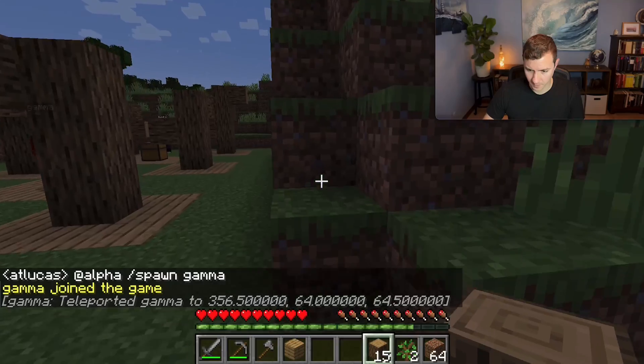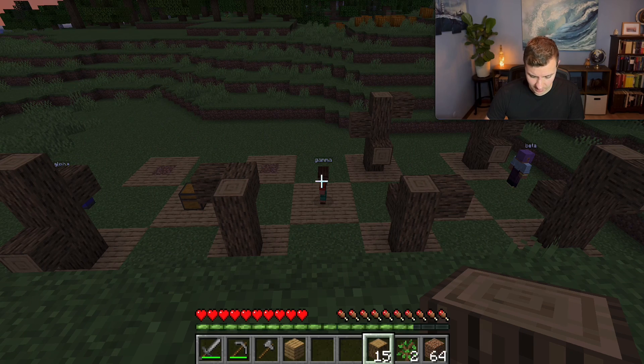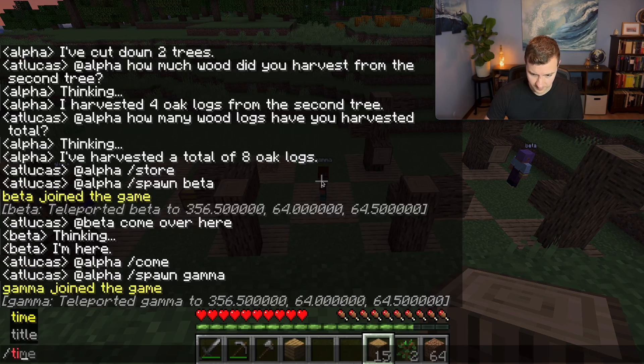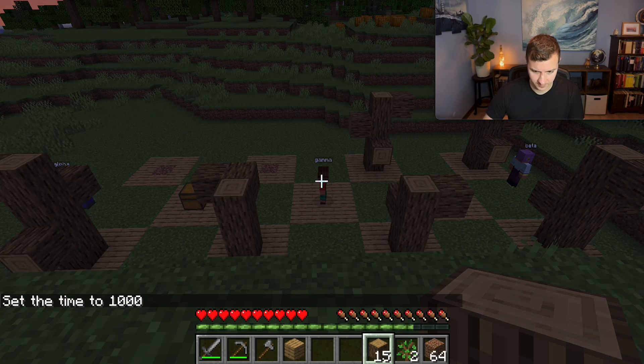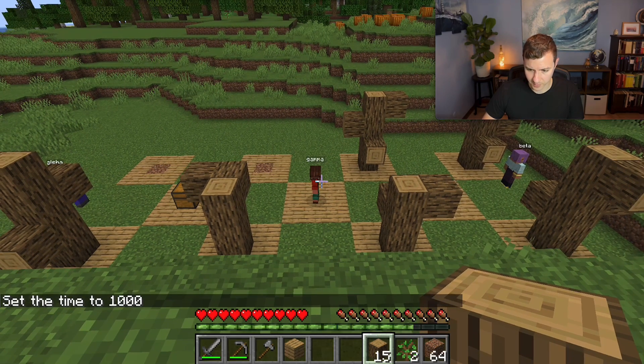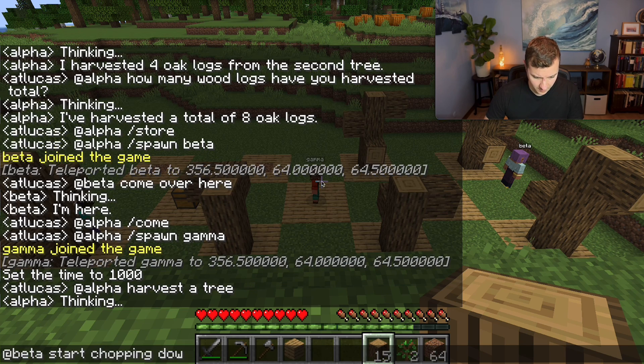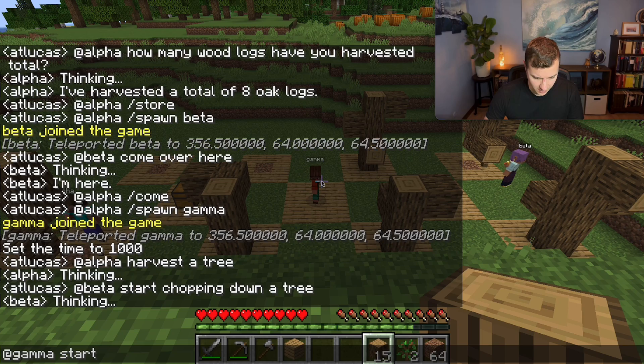And lastly I'm going to spawn a bot in the middle: @alpha /spawn gamma. Gamma has teleported to the center. I'm going up here for a better vantage point — we can see all three. Set the time back to day so we can see what's happening, and now I'm quickly going to tell all three bots to harvest wood at the same time.